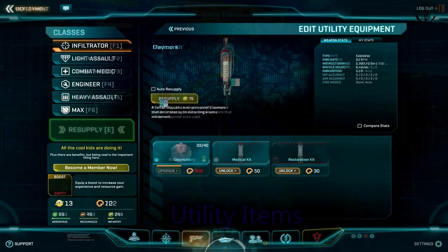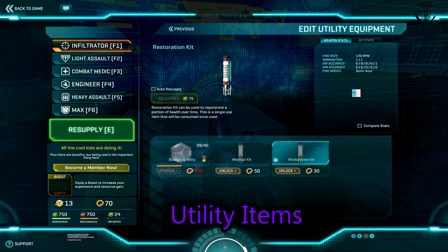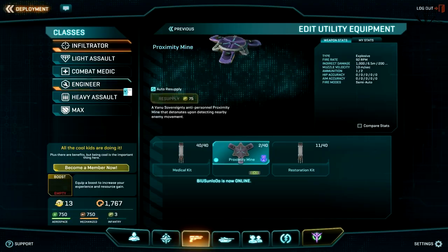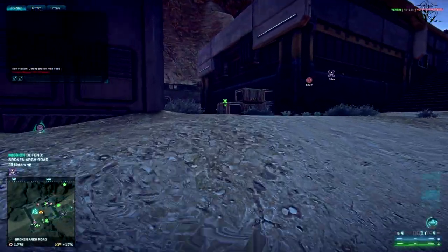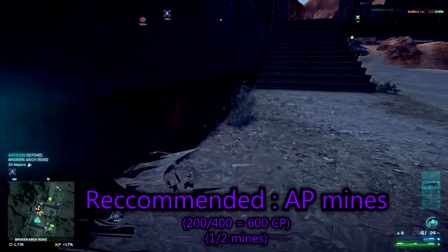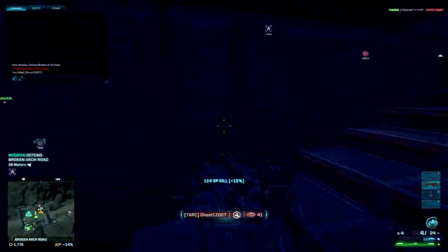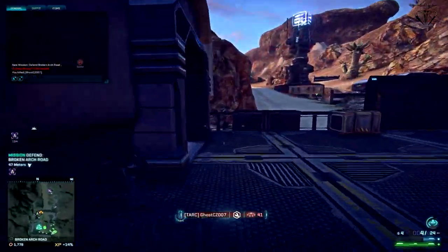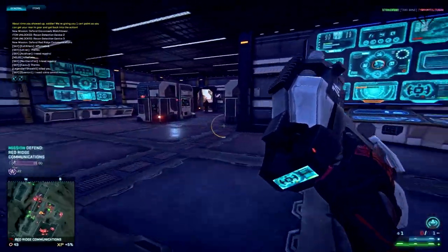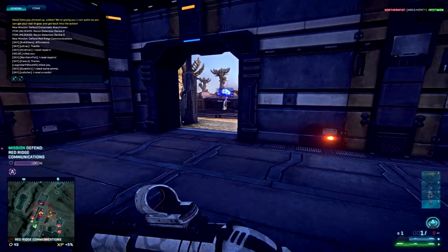For utility items you have three choices: either something explosive like proximity mine, claymore, or bouncy betty depending on your faction, or nanite systems, medkit, or restoration kit. In any case I would definitely recommend you to take the proxy mine instead of restoration kits or any other health regenerative items. The simple reasoning is you can have an implant that regenerates your health as well. Sure, instant health regeneration could be helpful, but most of the time you're gonna die anyways, so I'd rather have something that will help me kill someone.